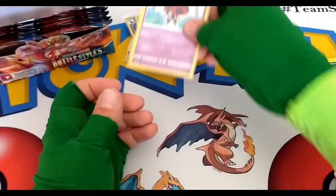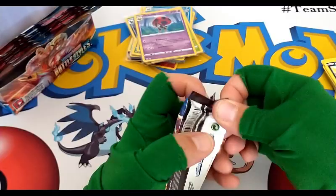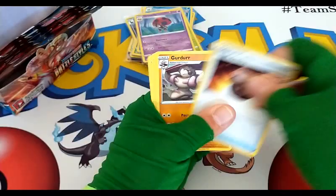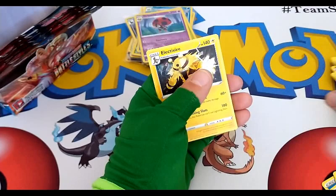This is our booster box — the condition of it so far. Looks like we got nine packs left to go after this one we're opening right now. Psychic, trainer, Goodra, Seedra, Ponyard, Mankey, Delcatty, Baltoy, Timber, Spoink — reverse common and an Electivire regular rare.